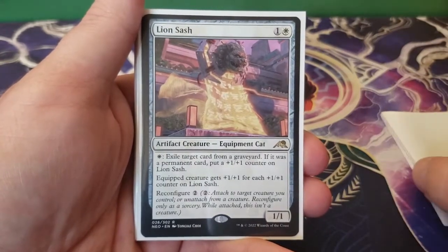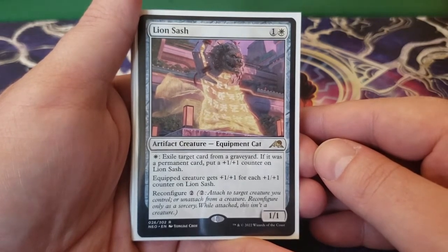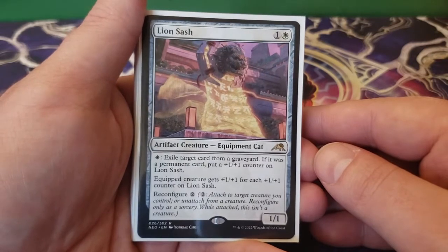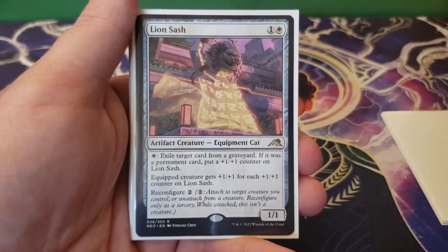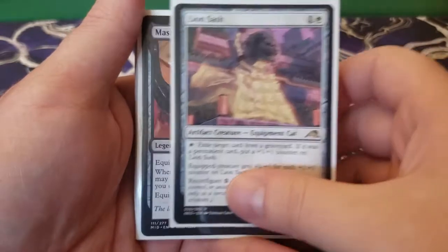Next up we have Lion Sash — one and a white for an artifact creature equipment cat, a 1/1. You can pay one white to exile target card from a graveyard; if it was a permanent card, you get to put a plus one, plus one counter on Lion Sash. The equipped creature gets plus one, plus one for each plus one, plus one counter on Lion Sash, and it reconfigures for two. We're getting graveyard hate on top of plus one, plus one counters — you just can't argue with it.